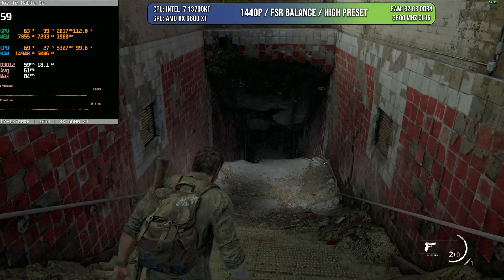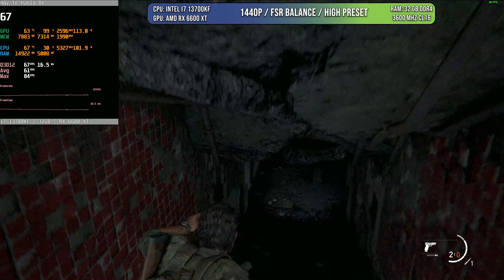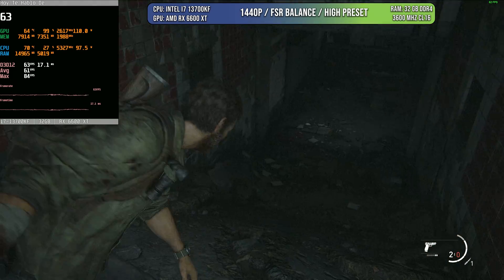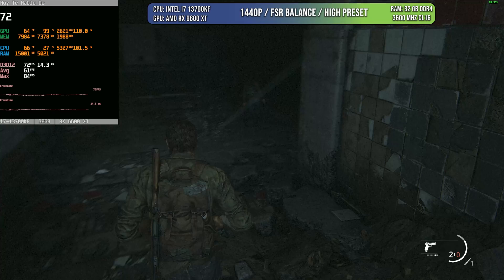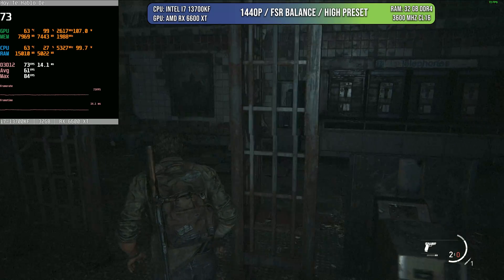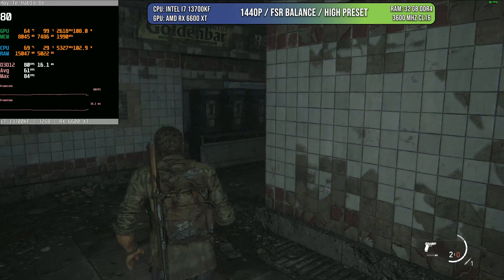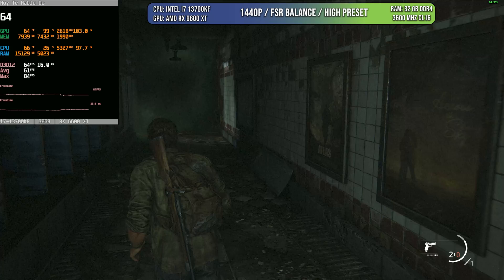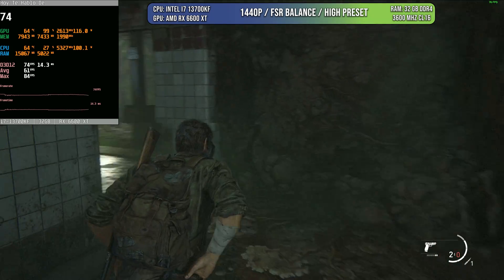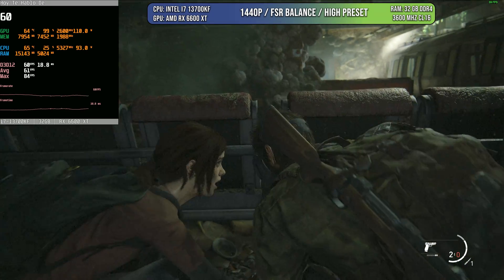When it comes to The Last of Us Part 1, you can play 1440p, FSR balance, high preset. This preset is used mostly to keep performance, but also because our limitation of 8 gigabytes of VRAM doesn't allow us to go to ultra — otherwise the game will lack enough VRAM. But still, it looks very good and you can have more than 60 FPS performance on this game. There are going to be dips, so I wouldn't recommend going more aggressive with the FSR here. Lower some settings if you feel you're not getting the performance you want.